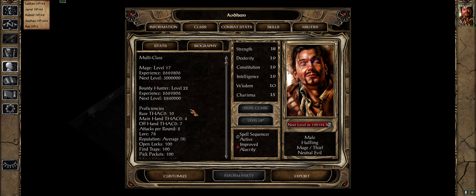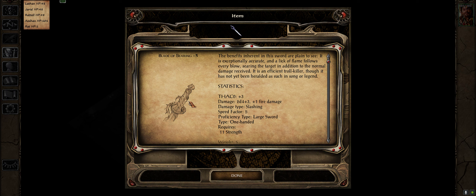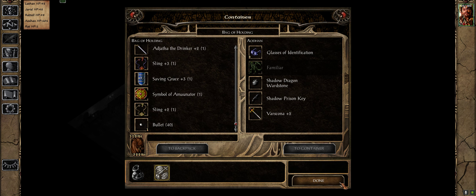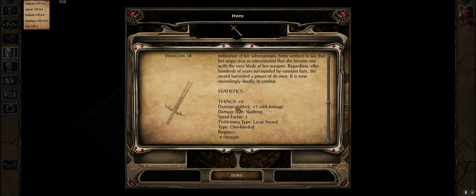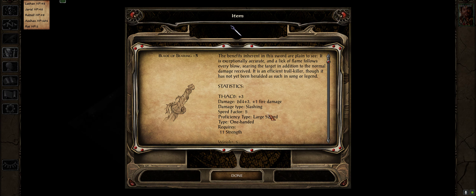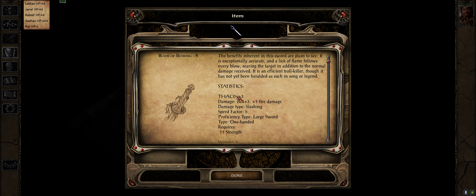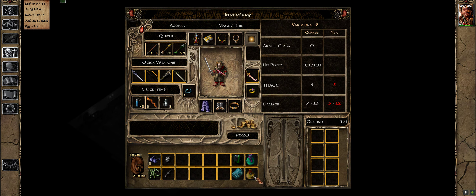We got slightly more experience points because I raided a few traps. Our previous weapon was the Vascona from the first game - it does 1d8 plus 2 plus 1 cold. This new one does 2d4, which is slightly better than 1d8 plus 3 and definitely better overall. It has fire damage, which is less great, but I'm pretty sure this is a bastard sword, meaning we can't backstab with it. I'll be testing this - it seems a pain to always switch weapons to backstab.